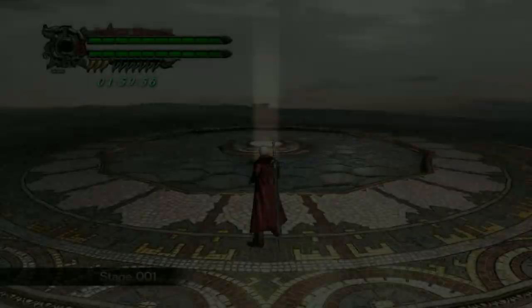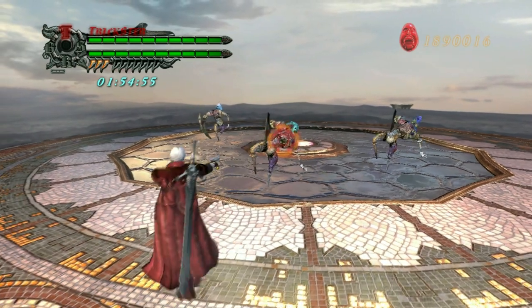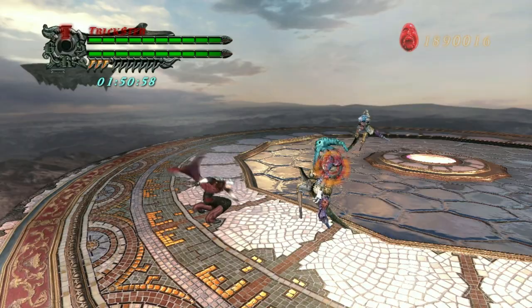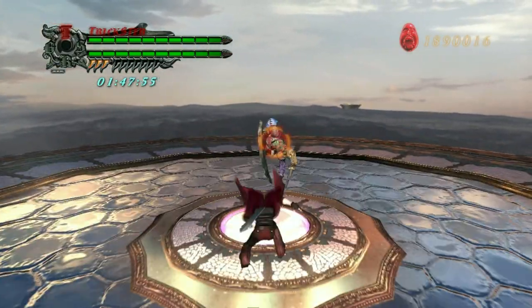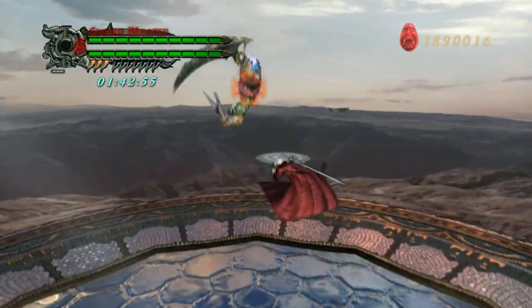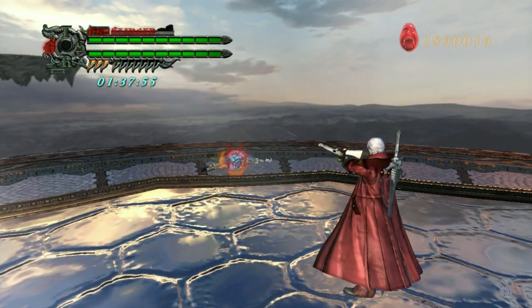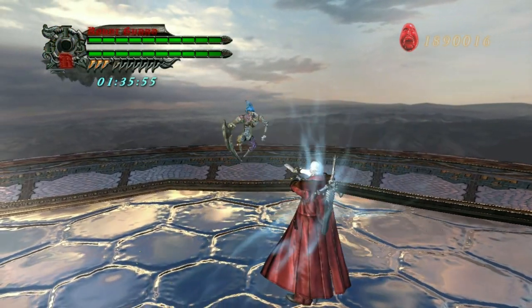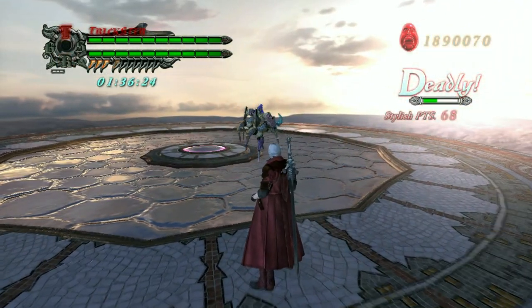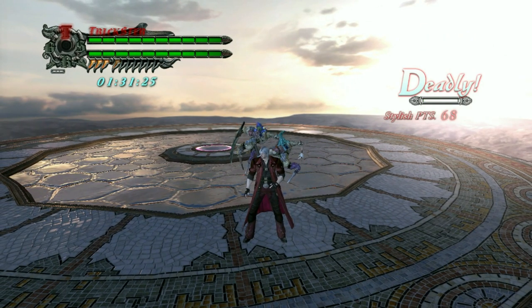Now for character-specific tips — Dante. I'm not a godly Dante player by any means, but here are a few tips. My first one is to not get used to one style. If you just use Trickster, you don't have the variety that makes Dante who he is. So mix up your styles. If you stick to just one style, you're going to end up overwhelmed for no good reason — you're just handicapping yourself. So practice, mix your stuff up, and learn all your tools.